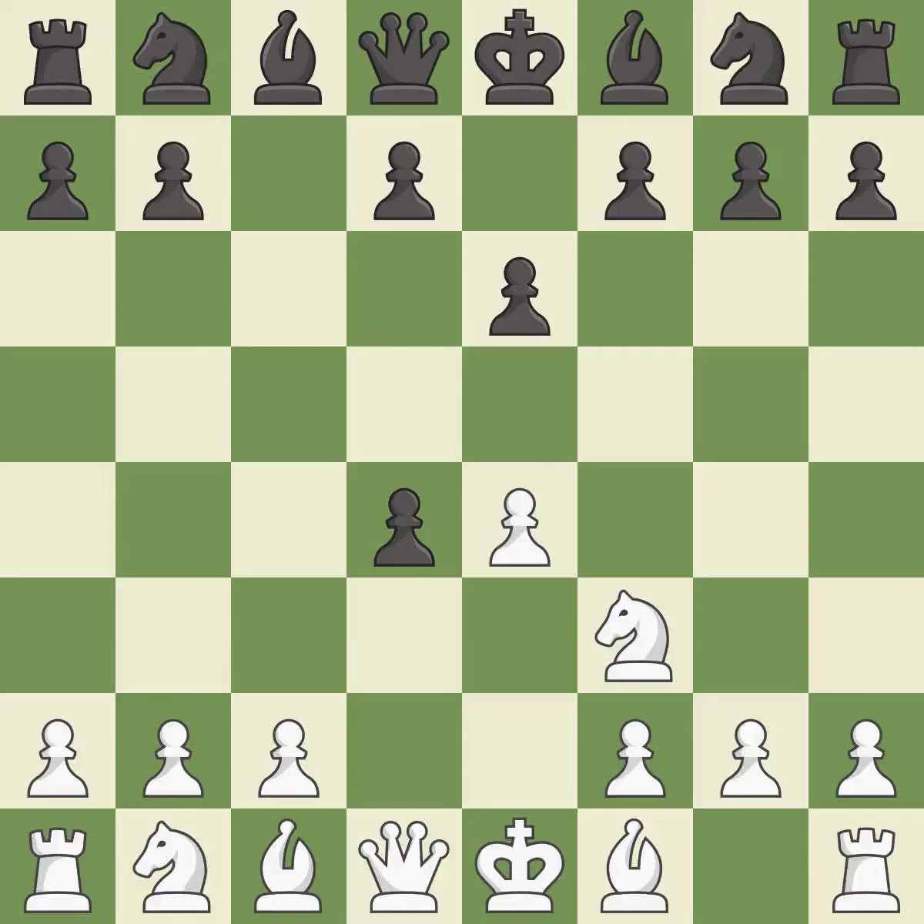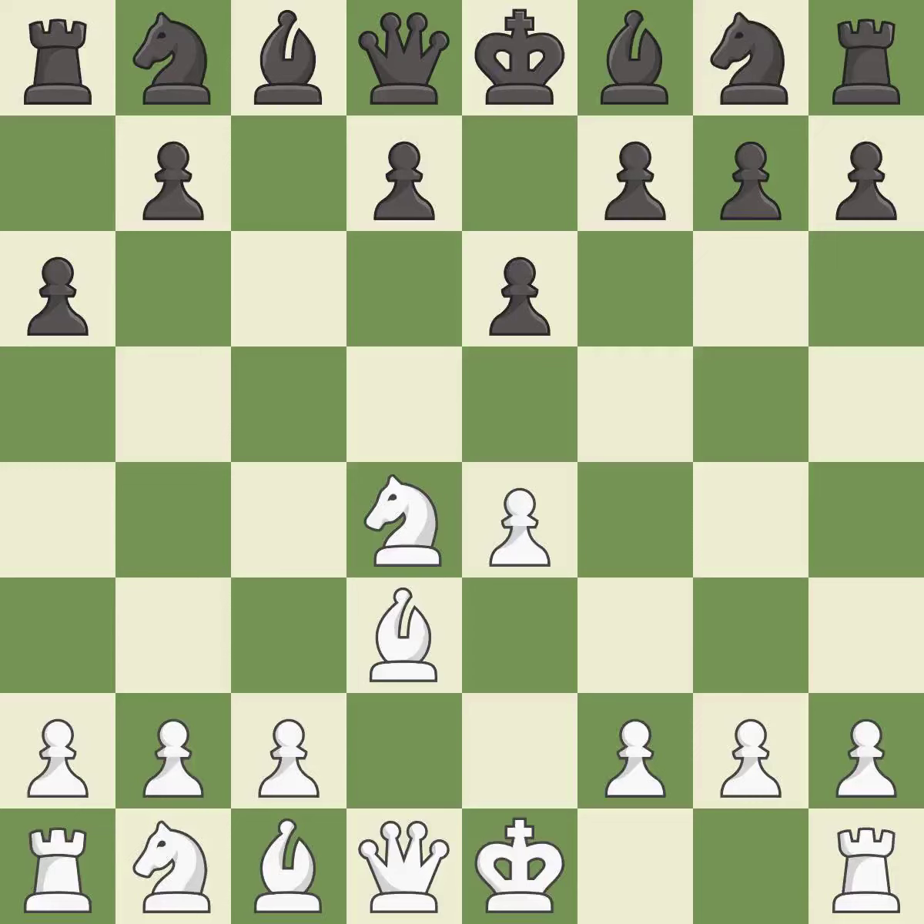Cxd4 gives black 2 central pawns vs. 1 central pawn for white. Nxd4 recaptures the pawn and activates the knight in return for having 1 central pawn vs. black's 2 central pawns. A6 prepares for a b5 pawn push to gain space on the queen side and stops the white pieces from using the b5 square. Bd3 supports the e4 pawn; if the e4 pawn ever moves, the bishop on d3 will be attacking black's king's side. Nf6 develops the knight toward the center and attacks the e4 pawn.